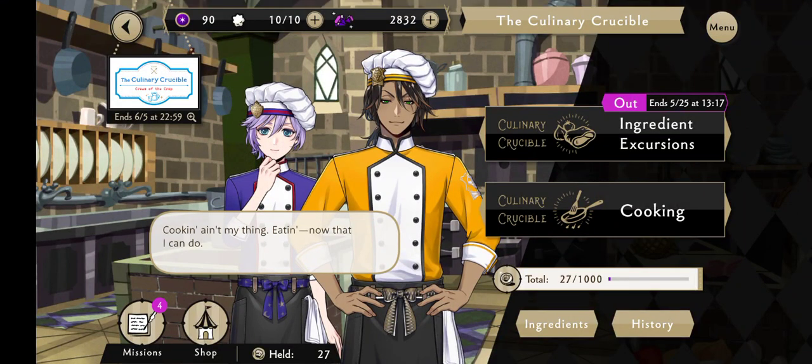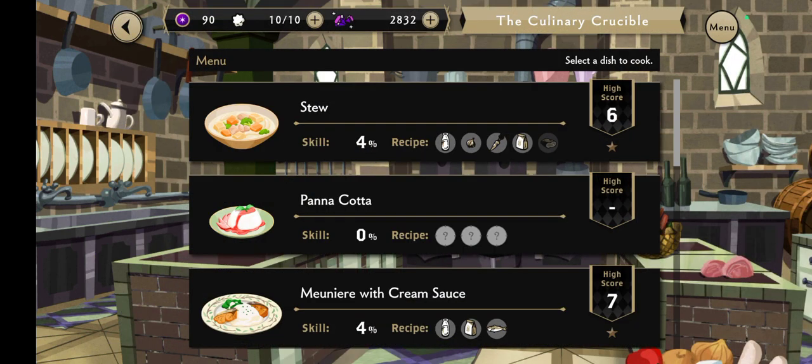Alright y'all, what's up — we're here on the second day of the Culinary Crucible. We've got another handful of recipes fully set and we're missing some. The team is on an expedition so they'll be back in over an hour, and then we can keep trying to discover more recipes.